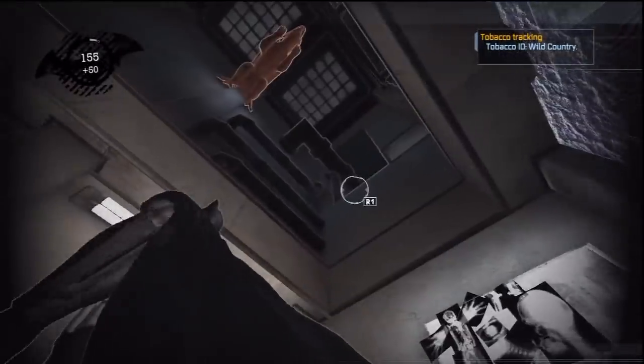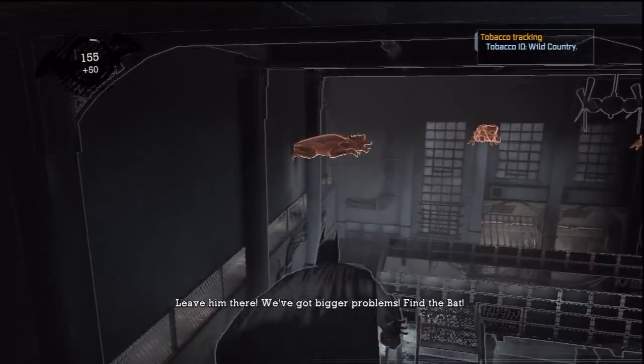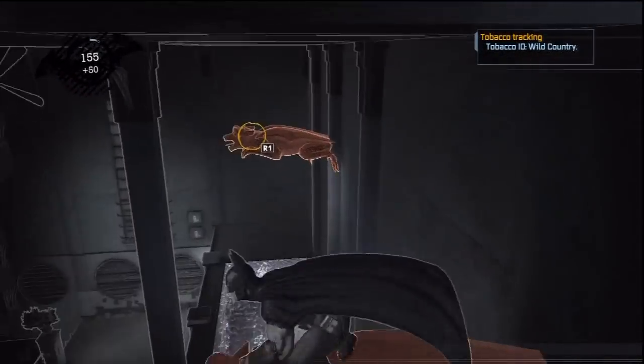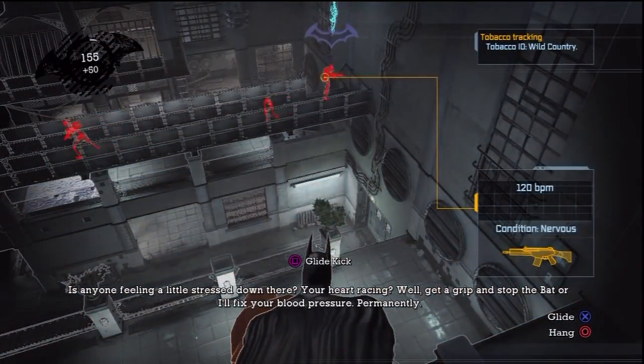I'll place some explosive gel here because the blowback from the wall will actually knock down that guy — so that's handy. We've got another one potentially down and out, and those guys are gonna hang out over there. I'm gonna use my grappling hook to come on over here and wait for them to spread out a bit.